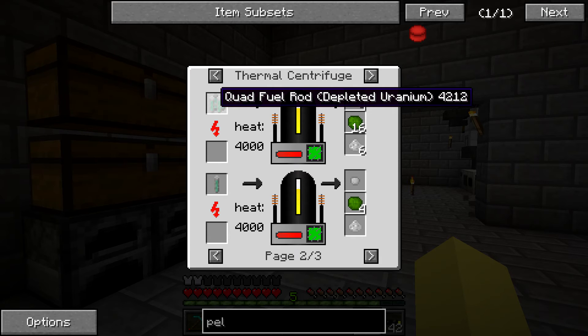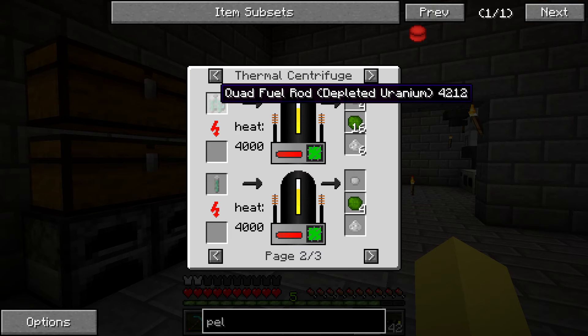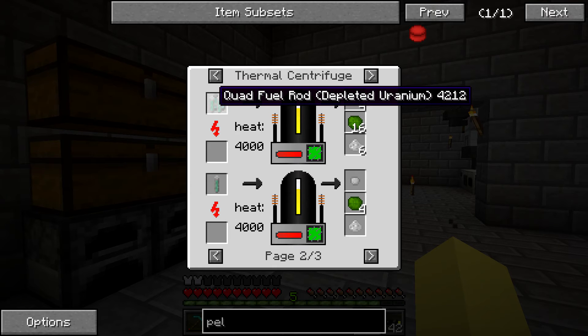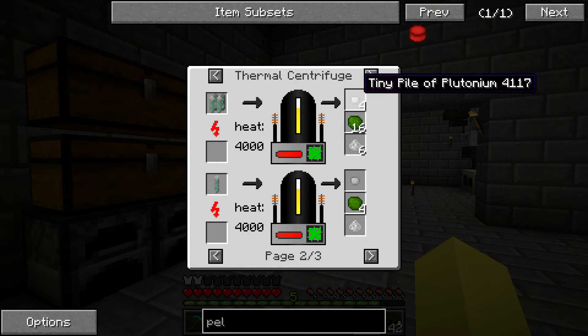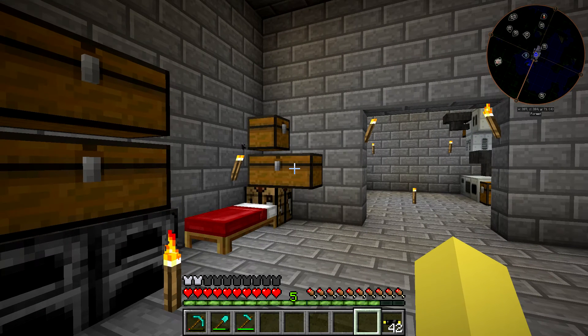Luckily, when I was making the iridium using the UU matter, I was AFK in this world for almost two days straight letting it generate, just replacing the fuel rods. So I have like a stack and a half of these, which I think is just enough - I think we're going to need 81. But keep in mind, you do not need all six pellets to get the system to start working.